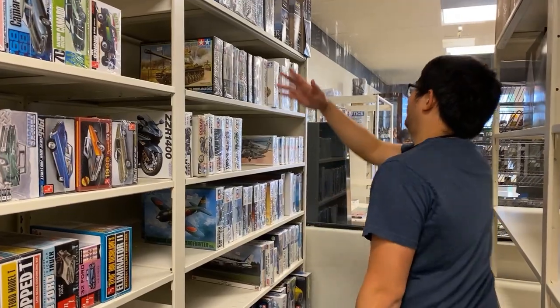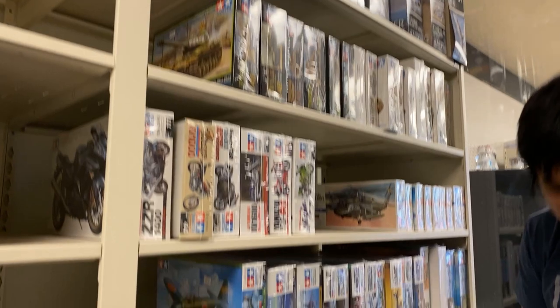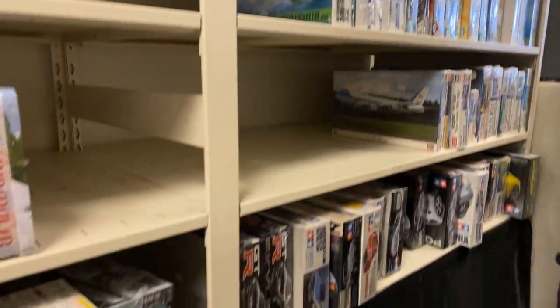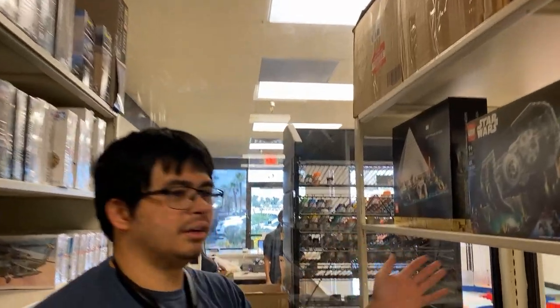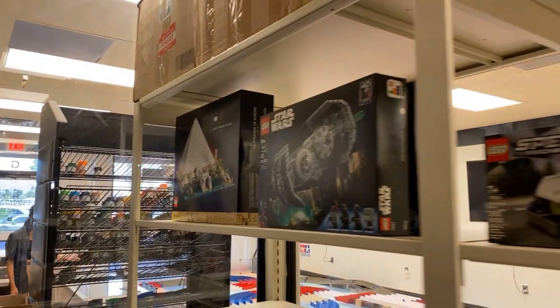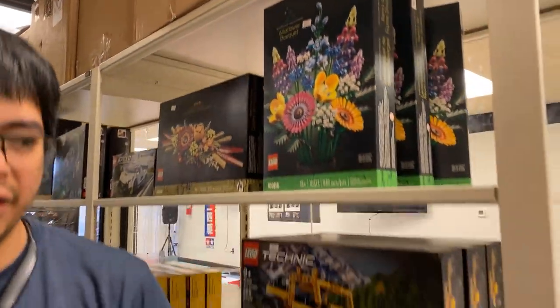Then here in the model kit section — cars, airplanes, tanks, motorcycles, planes, and more cars. We're trying to get more of the model kit side. We got a couple of Legos over here — not that much, but we're trying to get more soon. We're just getting more of the classic model side right now.